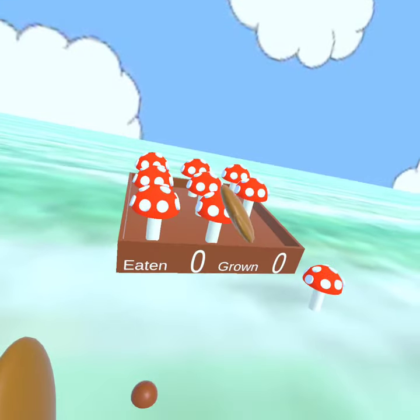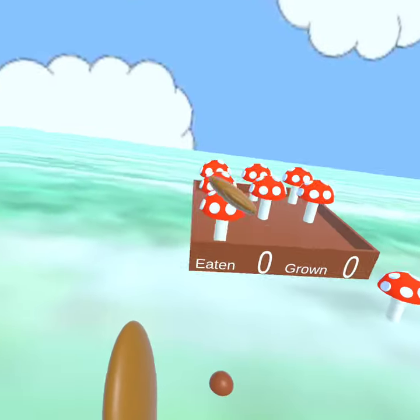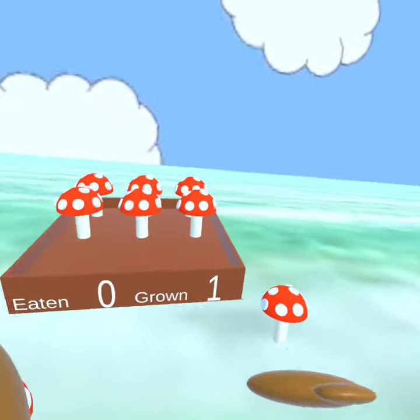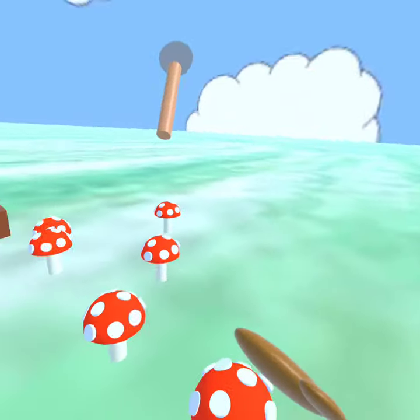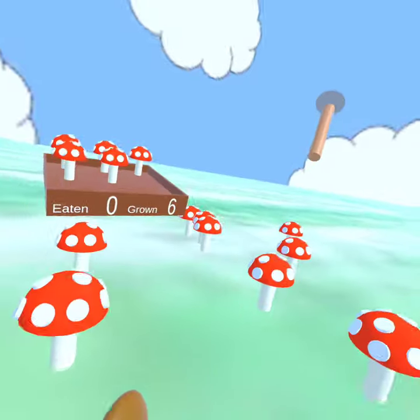We're growing some roots here. The goal is to just grow a lot of mushrooms, but when the roots pass each other, there's a percent chance that they'll grow more mushrooms.